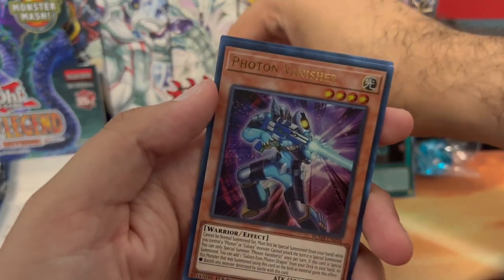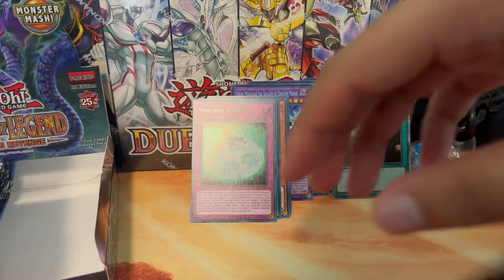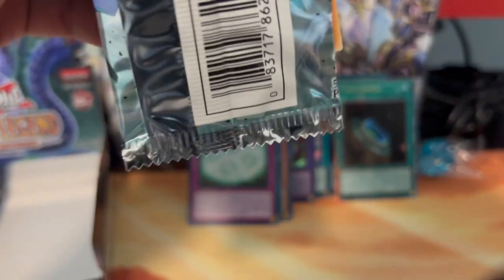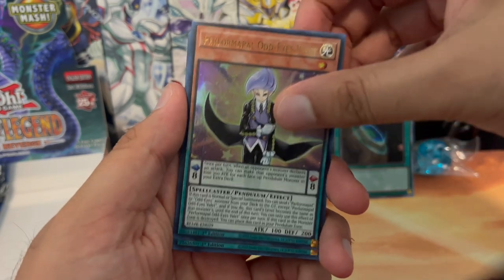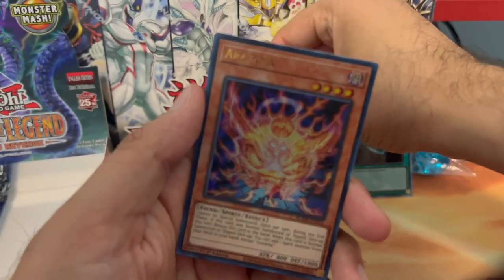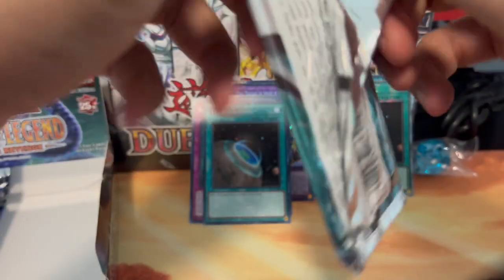Synchro Zone will be good for your synchro monsters. Photon Banisher and Zarlam the Dark Palace. It'll be nice if they have like an airbox and they send another quarter century secret rare — that'd be pretty cool. Noah Punk, Zi Amin, Odd Eyes Valet, and a Terraforming — the original secret rare. XYZ Bento.